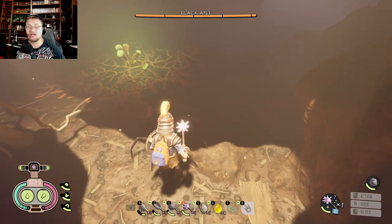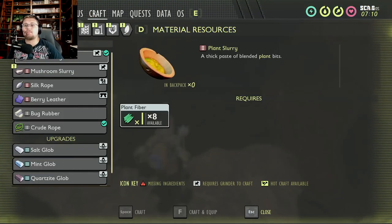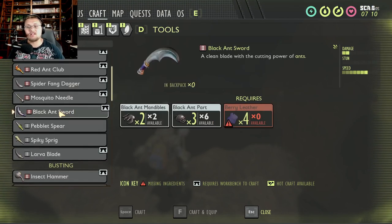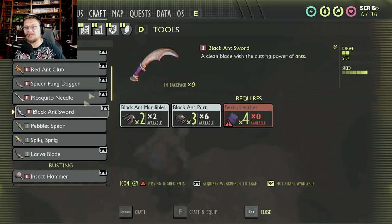Now let's talk about the black ant gear. Going into the crafting menu under weapons and tools, the first thing is the black ant sword. You're going to need two black ant mandibles from black soldier ants, three black ant parts, and four berry leather. This is actually a really deadly blade — I used it a lot in the beginning of this update and it is still a very deadly weapon.